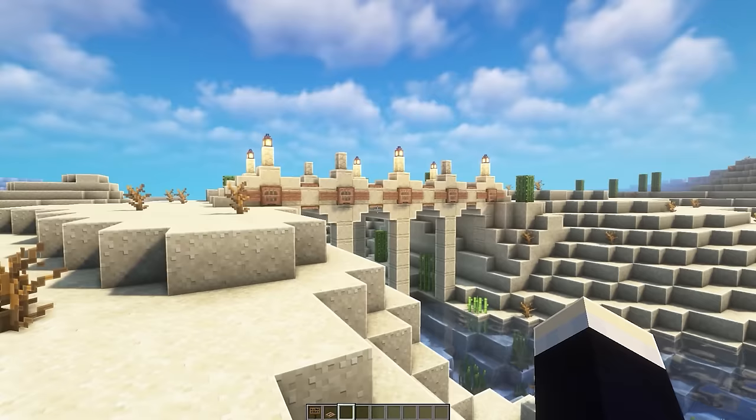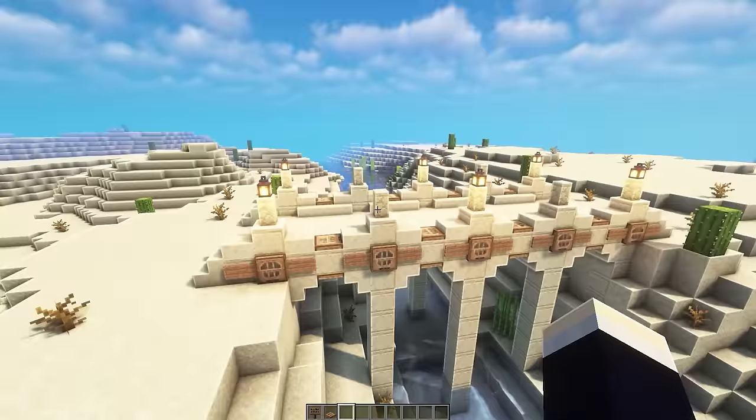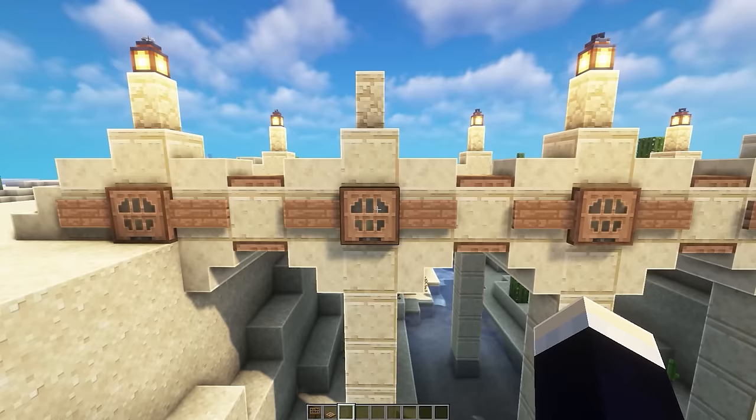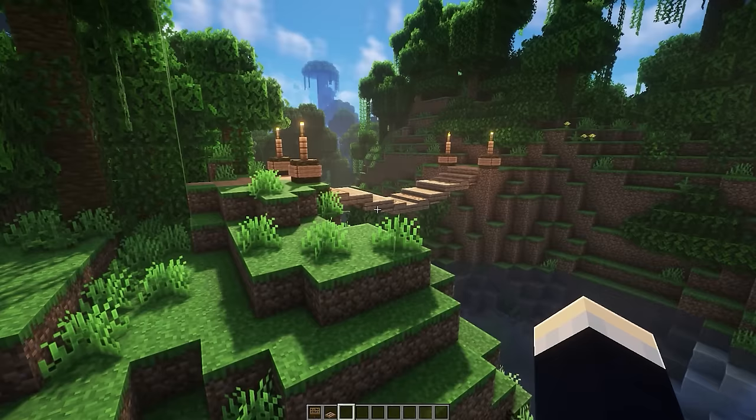Next is the desert biome bridge, which is a lot taller than the forest one — though you can make it as tall as you want by shrinking the legs. It's built from sandstone with jungle wood accents throughout. The jungle wood matches the desert vibe really well since it has a washed-out color that suits the sandstone aesthetic.